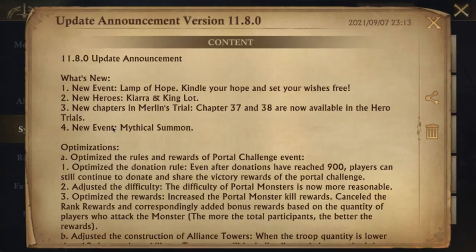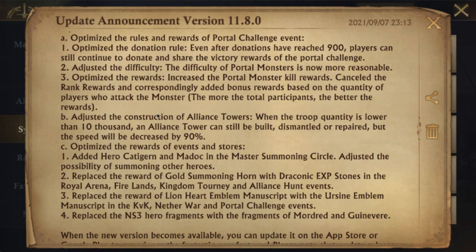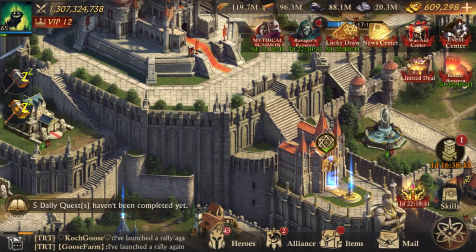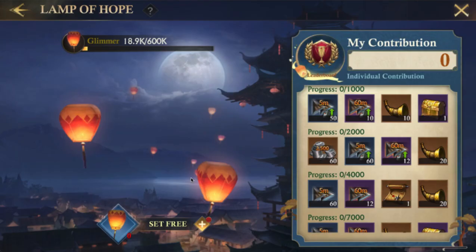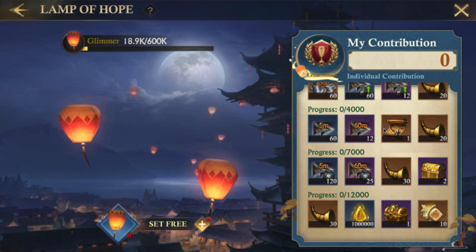Let's start off by going over each of the items in this new update at a high level. Let's start off at the Lamplight, the Lamp of Hope event. In this event — and we've seen similar events like this in the past — the main thing to consider: it's pretty easy, you get free ones every day, and they give you points. You use these points to get items, free stuff, as you go through the event.